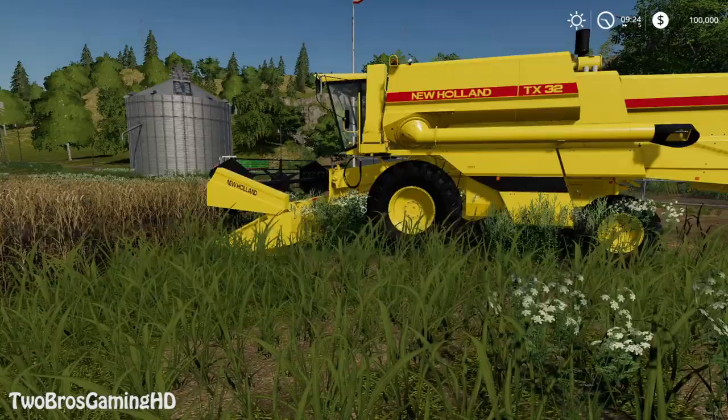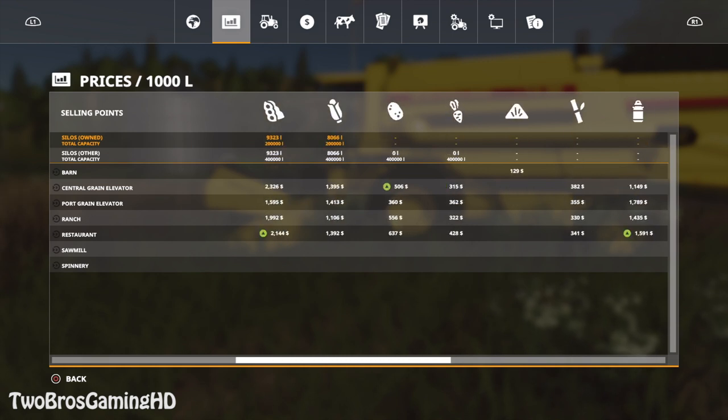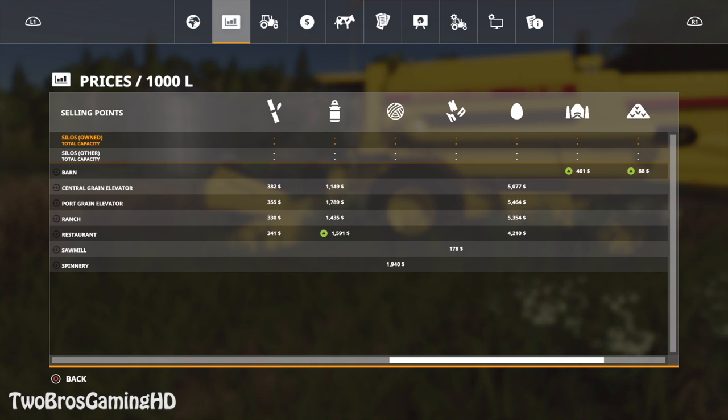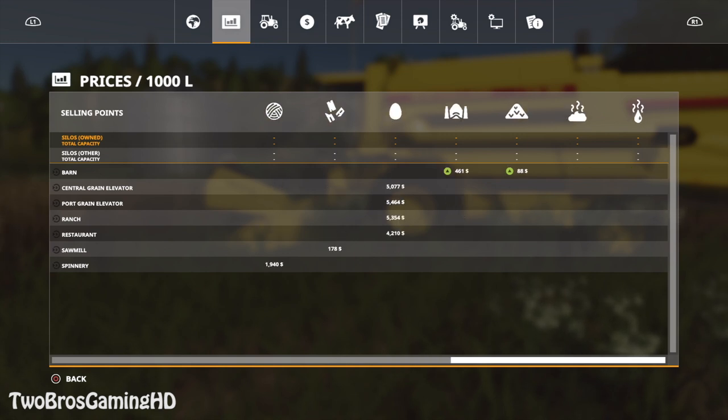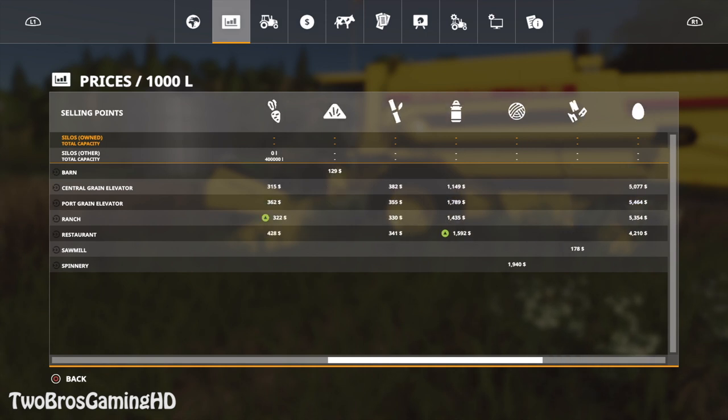We can go to the menu right here. I have different crops owned, and you can see the prices underneath. The wool price is $1,940 — that's a good price for wool. Eggs are actually also pretty good. So maybe that's a good place to earn some money, like in the egg station and stuff like that.